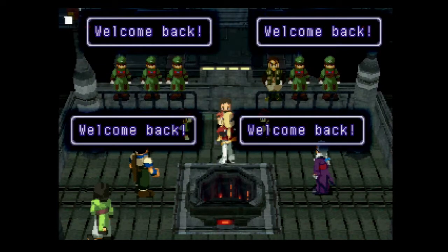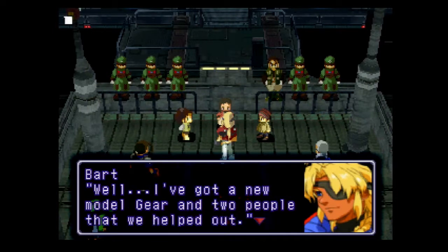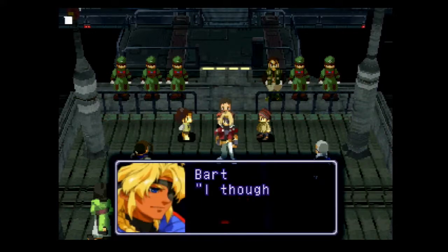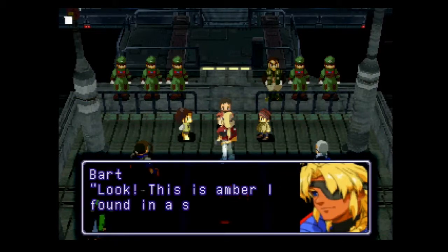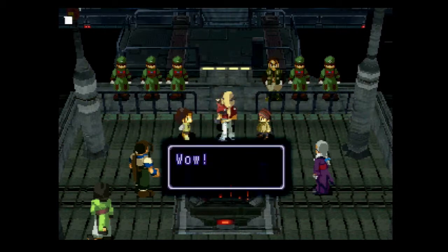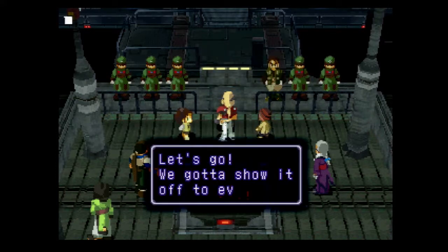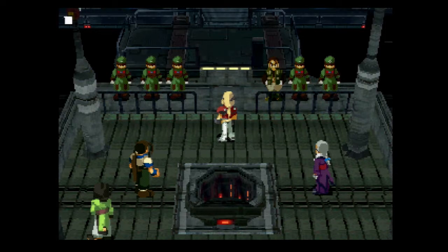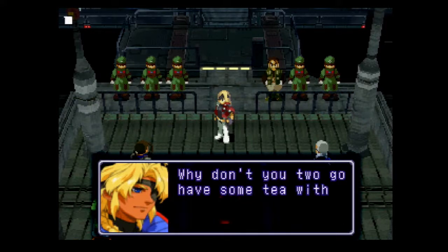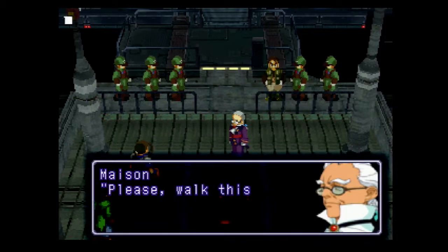Welcome back, Bart! What'd you bring us? I got a new model gear and two people we helped out. A gear — how boring. Don't you have anything more interesting? I thought you'd say that. Look! This is amber I found in a tight cavern under the desert. It's rare to find one with a bug in it. Wow, thanks Bart! We got some amber. Let's go, we gotta show it off to everyone! Don't mind the huge death machine we brought up.